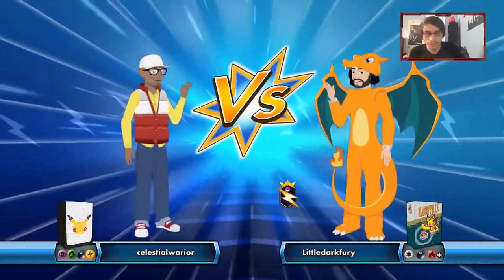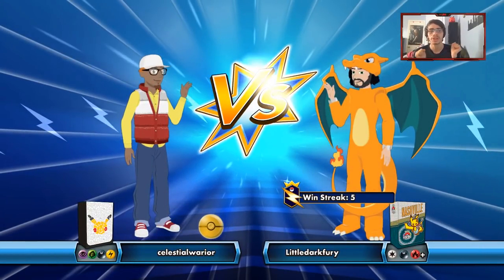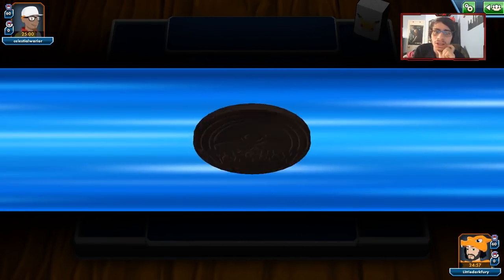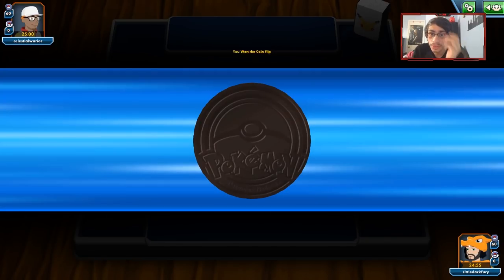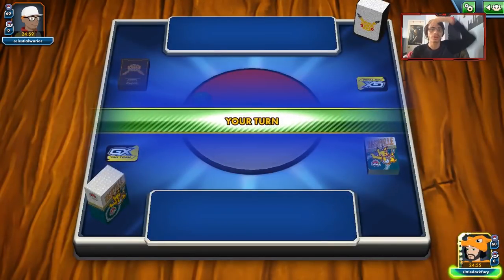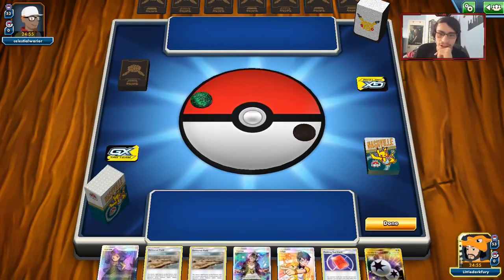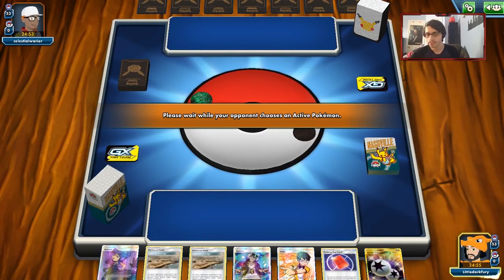I've got a nice five-win streak here, so I'll be a little sad if I lose it. It looks like we might be up against Lost March, and we win the coin flip, which makes this even better. I think this is Lost March anyway. We're going to Mulligan, which is fine. I think we can beat Lost March if we shut down Oranguru with Alolan Muk.